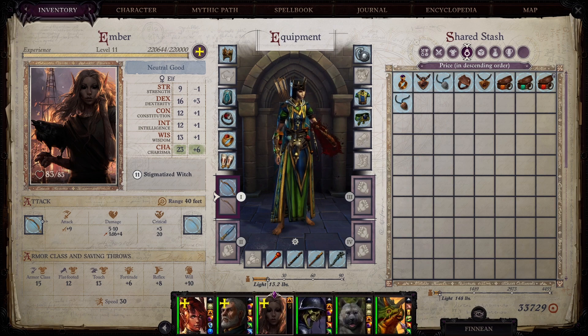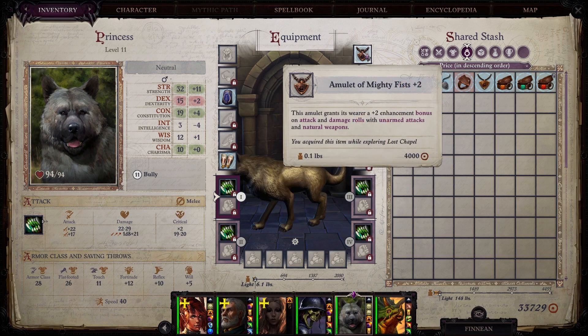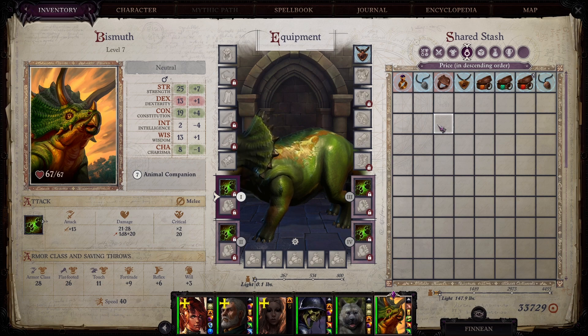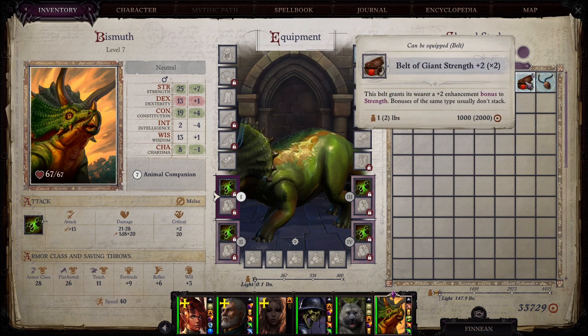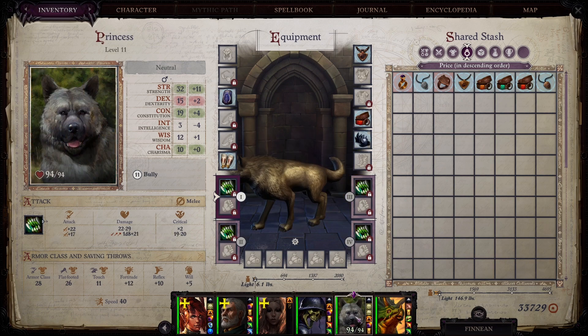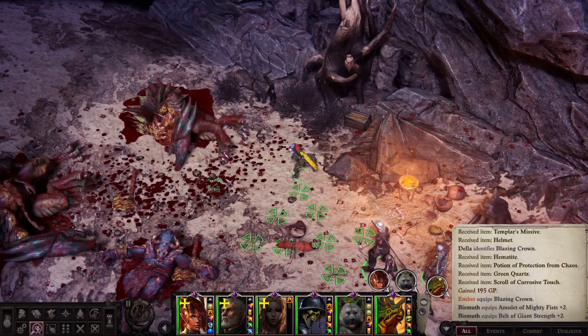I need to check my pets. Princess has Mighty Fist Two but the other one doesn't. I'll give that one a Mighty Fist Two and a Belt of Strength. And you had a belt and got a cloak. Excellent — now it's level-up time.